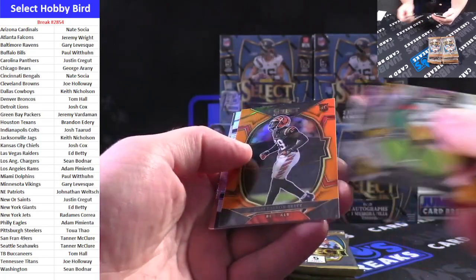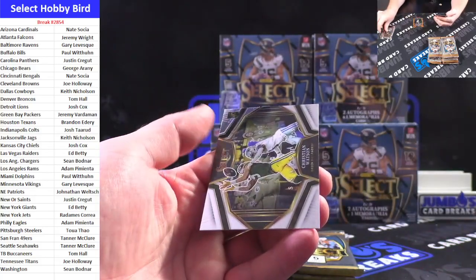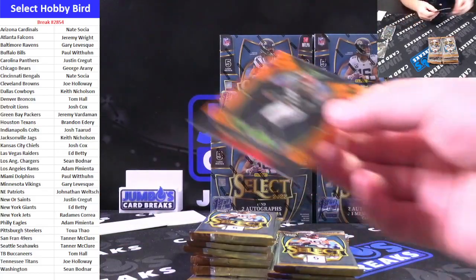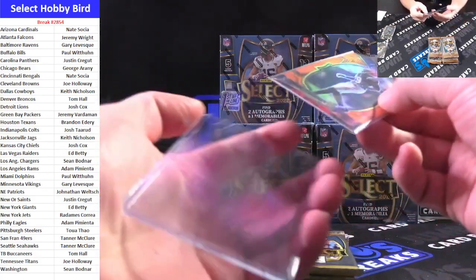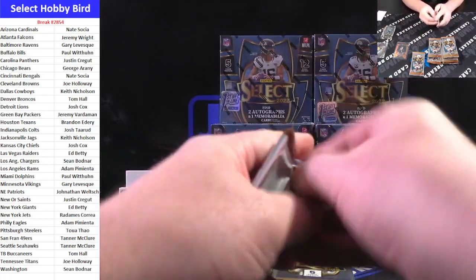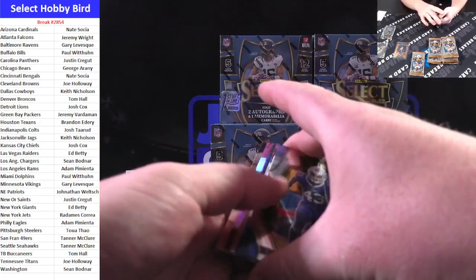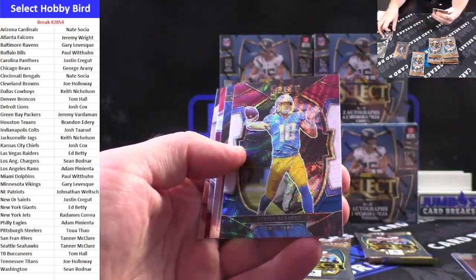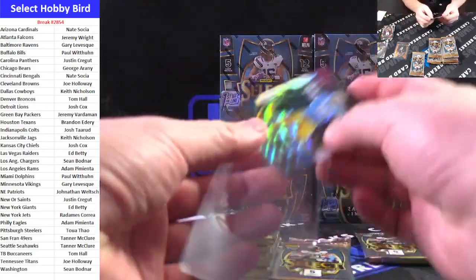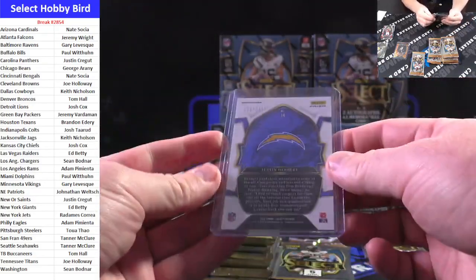We're starting off with orange. Cam Taylor-Britt color match for the Bengals on the orange-silver. Nick Bonito, Snoop, and a Christian Watson — Snapshots. Cam Taylor-Britt to 49. Tri-color Herbie for the Chargers. Amon-Ra, Silver JuJu, and Cortland Sutton. Nice Herbie for the Chargers, going to Bodner. Herbie to 2, 49.